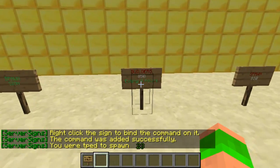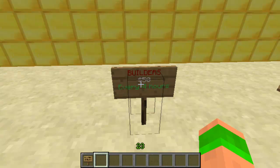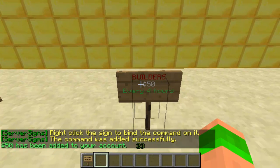So then we can go on to the next sign: 'Builders $50 every 4 hours'. This means if you're in the group builders you can get $50 every 4 hours. So you do svs add, then 'server' in the brackets — this runs the command as the server, not the player. So slash ecogive — this is part of Essentials to give a player money — then 'player' in brackets, which activates it for the player that clicks the sign, and then the amount: $50. When I right click you can see $50 being added to your account.